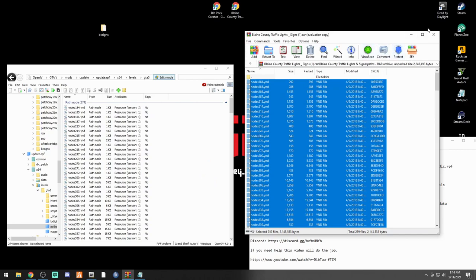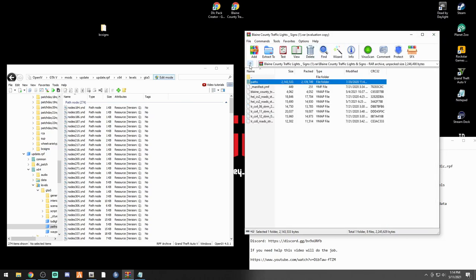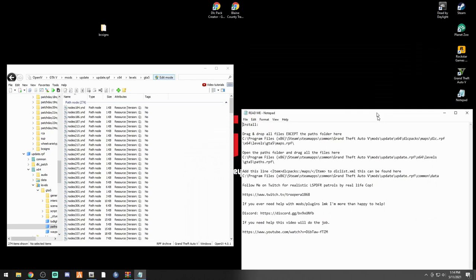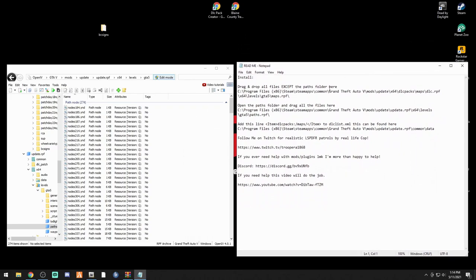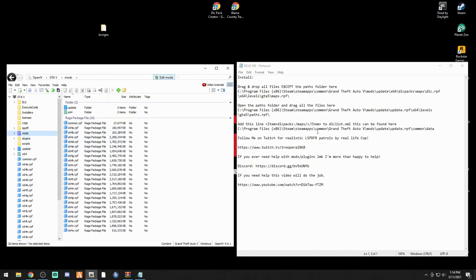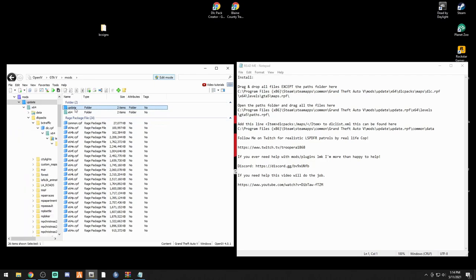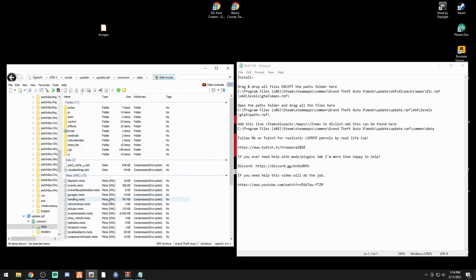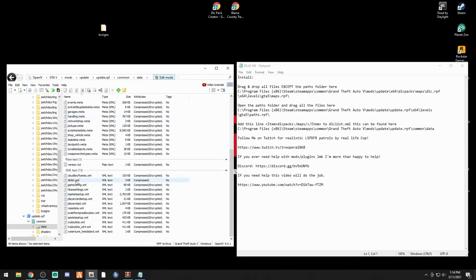That is good to go. We can minimize the WinRAR. We did step one, we did step two - now we need to add one more line. Double click your mods folder to start at the beginning and navigate to: mods > update > update.rpf > common > data. Scroll down to dlclist.xml, right click it, and click edit.